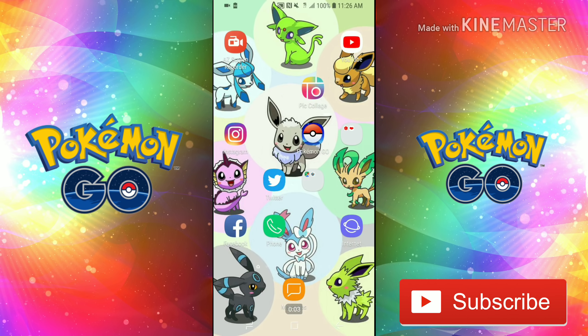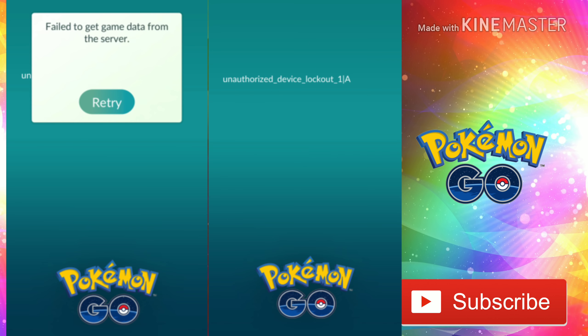Welcome back to another Pokemon Go video. Today we're going to discuss the whole lockout — how you guys cannot get into your Pokemon Go game. I was not able to get into the game because of the unauthorized device lockout A1, which you can see right here on the screen. A lot of you are probably having this pop up when you go to load your game.